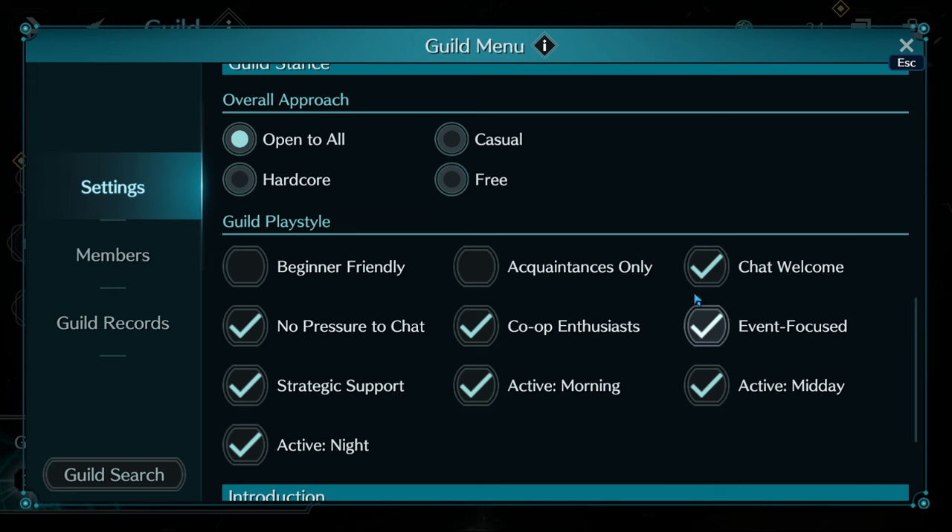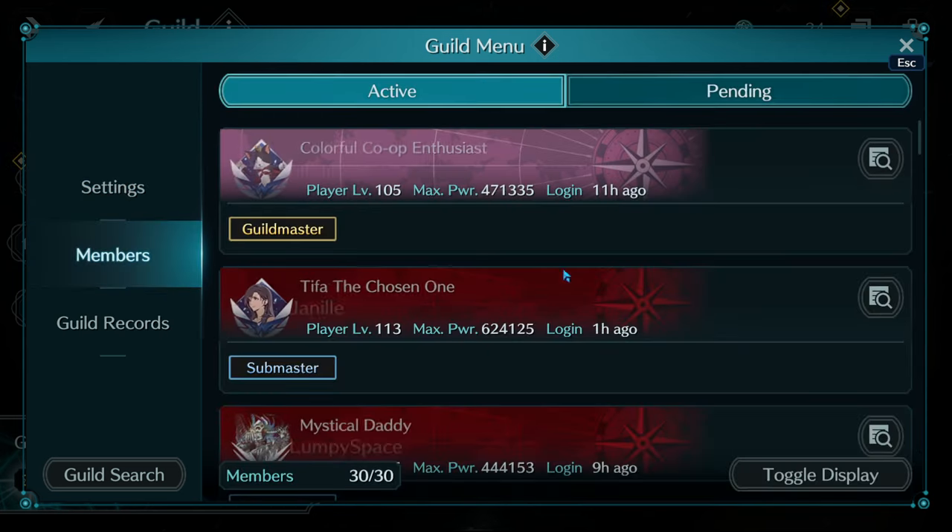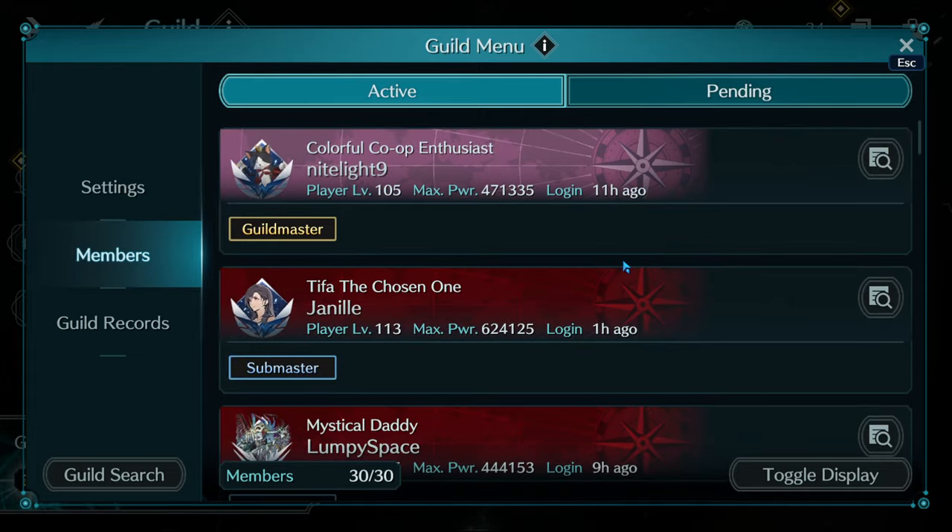Some people list themselves as beginner friendly with no pressure to chat; some aren't putting anything; some say they're really active at set times. You can choose how you want your guild to be approached. If you've got a community from multiple places around the world, I'd recommend setting it as active throughout. You can have up to 30 members in your guild.